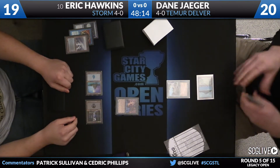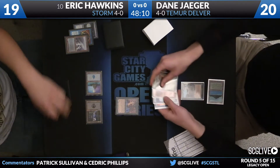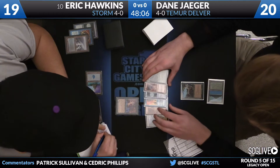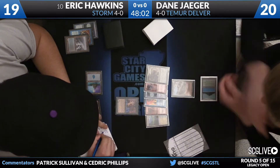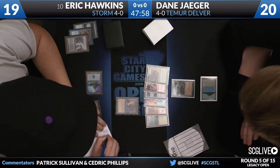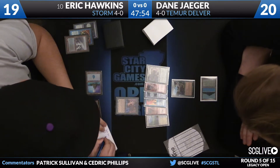Here is a Duress from Hawkins. We're going to get a good look at his hand. He's got a Tarmogoyf, a Lightning Bolt, Ponder, Force of Will, two Lightning Bolts, and then a Flooded Strand. So that Force of Will is looking pretty nice. This is a pretty classic setup from Storm - manipulate the first two turns, try to strip away a counterspell if it happens to be there, go for the kill next turn.